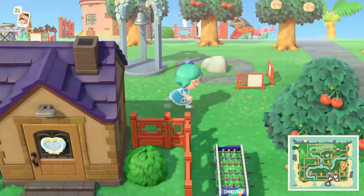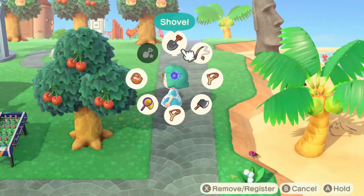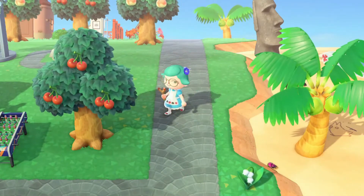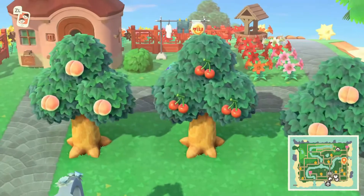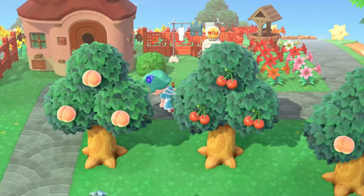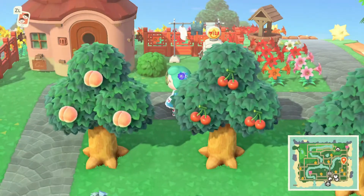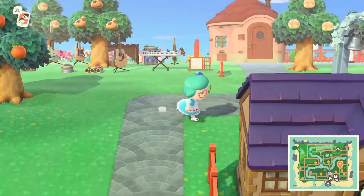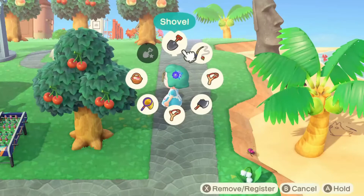There's a lot to say about balloons. Balloons will come from one direction during the day and the other direction during the night, and which direction that is depends on which side of your island your pier is on. Mine is on the left side, so during the day balloons come from the right side, and at night they come from the left side.